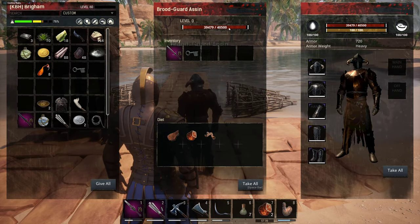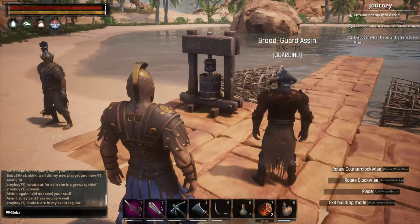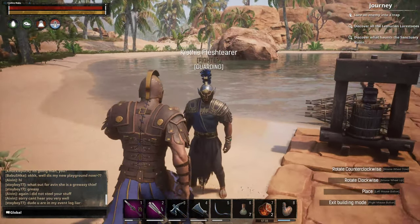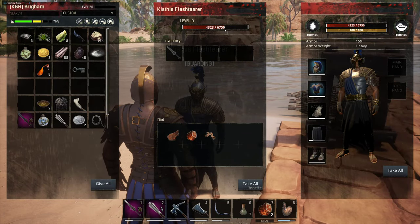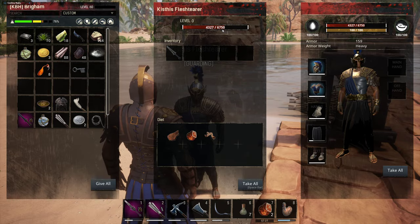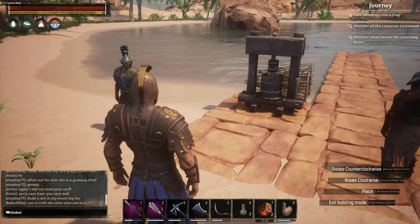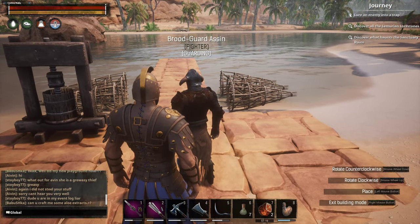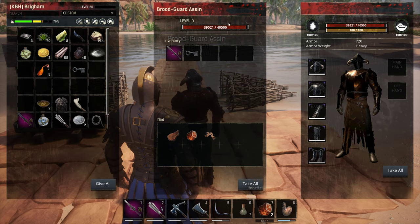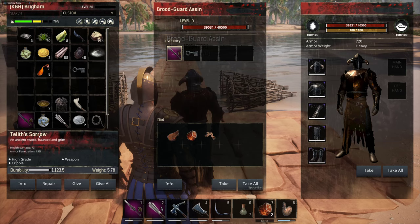40,500 hit points. So as y'all can see, this guy used to be 40,500, but now he's only 6,750. There was another one that was 40,500, but now he's 6,750. So the last of the OP is your Brood Guard Assassin. I am lucky enough to have trained one. As you can see, I have a Telus Sorrow on him.